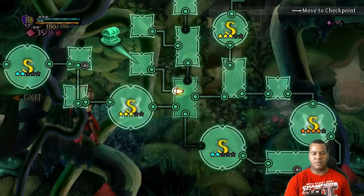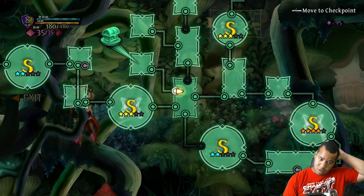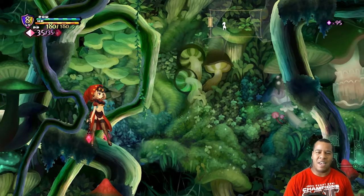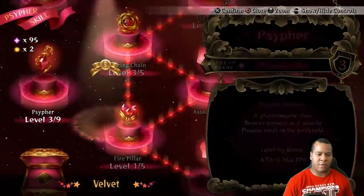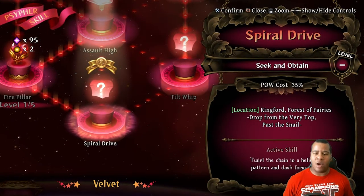That's exhausting, only because I thought we were there and we weren't. Well, at least we found it. What's going on guys, some the game here with another secret skill. We are in Ringford Forest playing with Velvet. Today we are looking for Spiral Dot Drive.